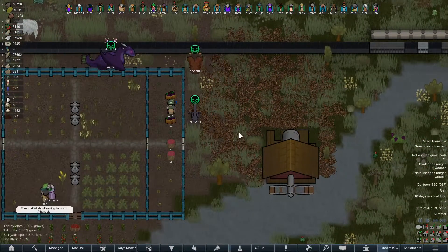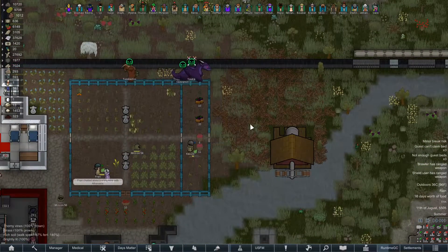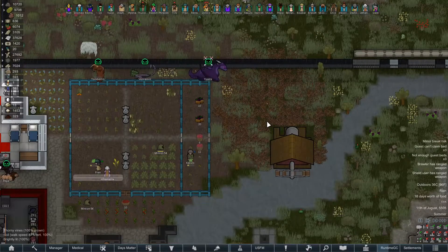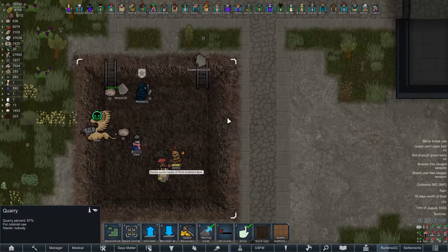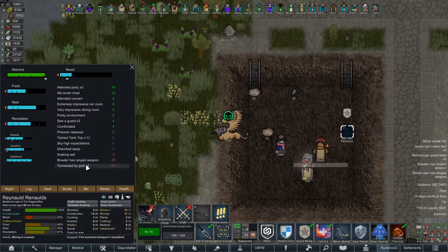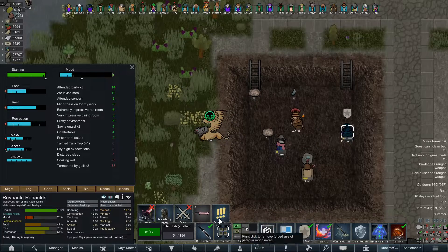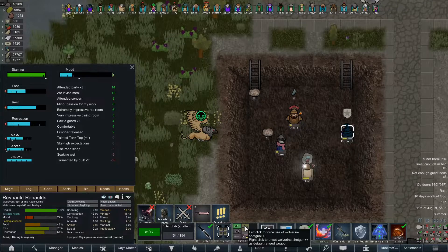Watch out — we got a lot of thorny branches over here. That's neat. I like this. The concept behind thorny vines is neat, and I appreciate that. A lot of ticking going on down here. Ray Ray's got a minor break risk. At this point I feel like I'm just going to have to have him drop the damn Wolverine shotgun.